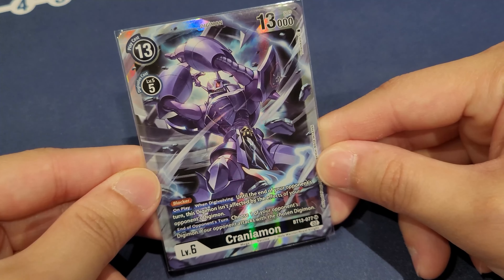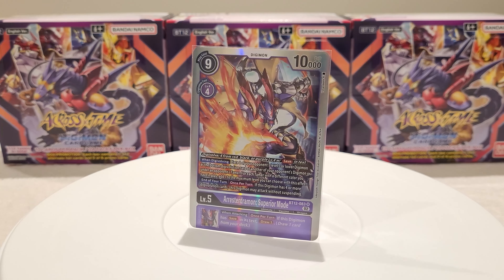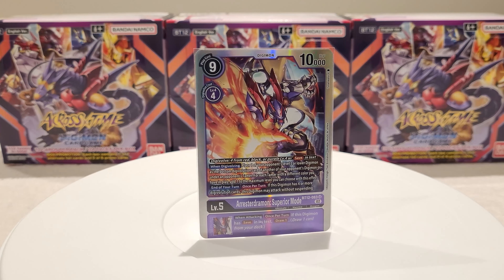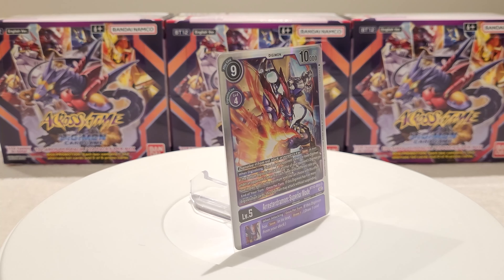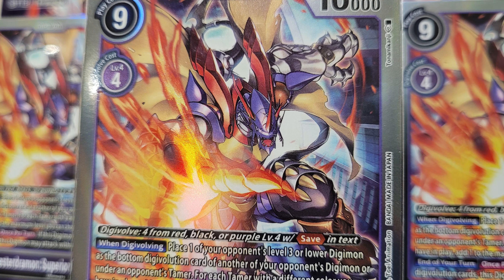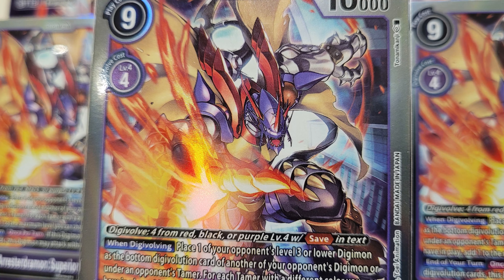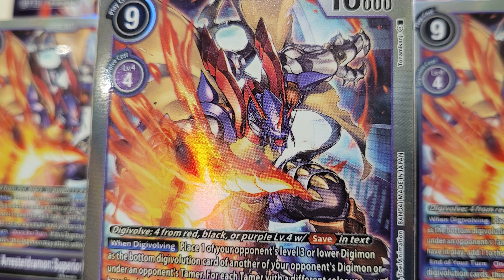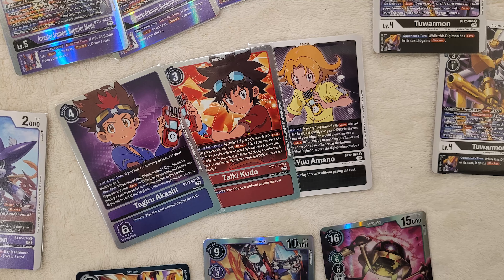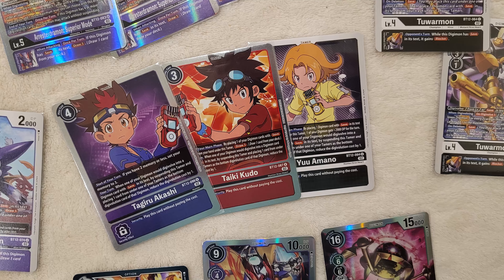One of the other advantages of de-digivolving is that it doesn't cost a lot of resources or setup, as it is usually built into many black based archetype decks alongside the main combos such as BT9 Alphamon, Dark Knightmon, Chaos Dukemon, and BT8 MetalGreymon, which all do it seamlessly. Additionally, there isn't much protection against de-digivolving either — for the most part, there's only MetalGreymon X from BT11 and a handful of other cards that are straight up unaffected by opponent's card effects such as Beelzemon and Craniamon — making it a very strong removal.